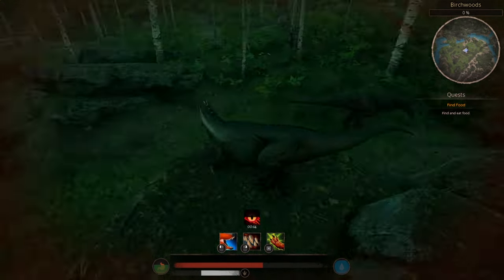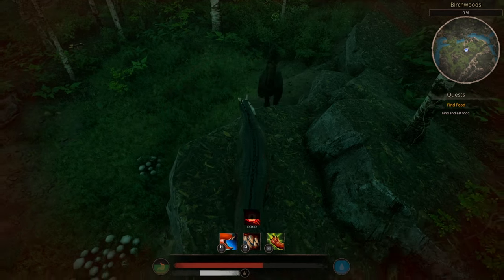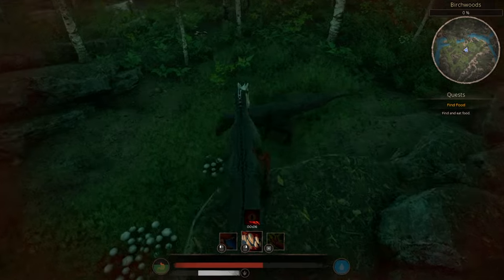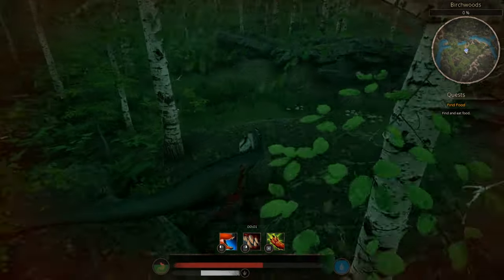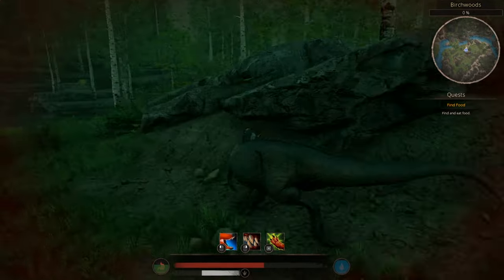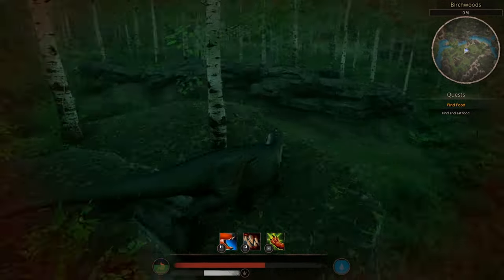If you do insist on fighting mid-tiers, then I can only recommend using the terrain to your advantage. You handle fall damage much better than they can, so if you fight mid-tiers in elevated areas, they will have to watch where they step way more than you do. Again, mid-tiers are the worst opponent you can face as a lone Ceratosaurus, so usually just try to avoid them.